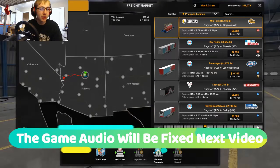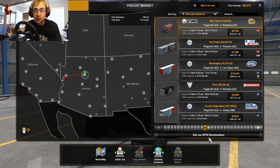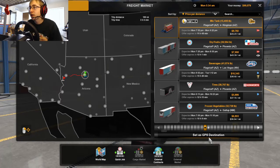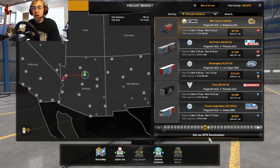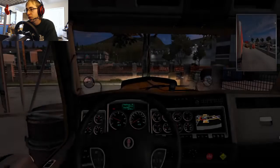Hello guys, welcome to American Truck Simulator. We are taking a mixed tank from Flagstaff to Kingman today. So let's go ahead and get our GPS set up and ready to roll.